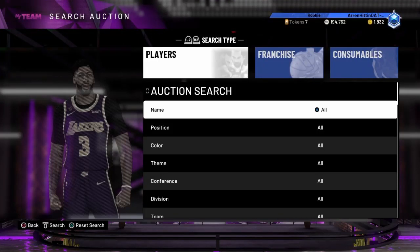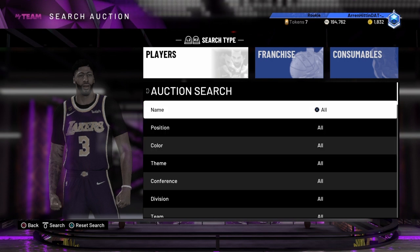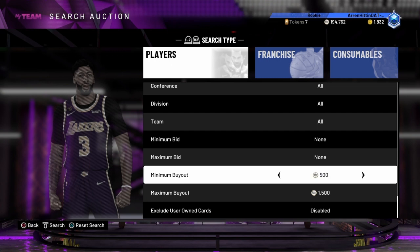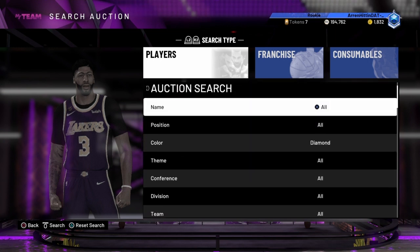We're back with another video. Today I'm going to show you how to earn some quick MT. We'll get into sniping filters — one of the really good ones right now is the diamond filter. I just put on this one with a minimum buy of 100k and minimum bid of 15. This one smacks, so you just keep doing this.